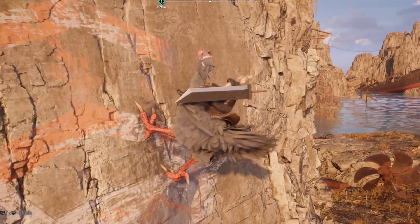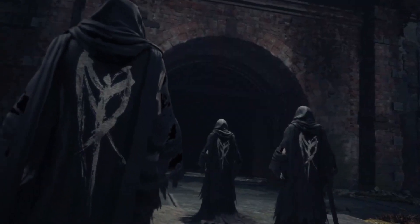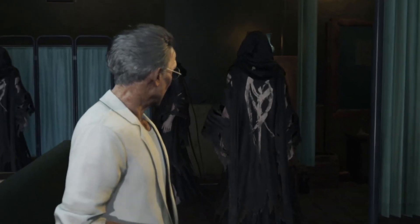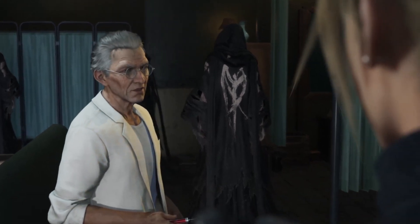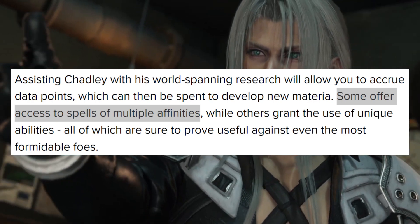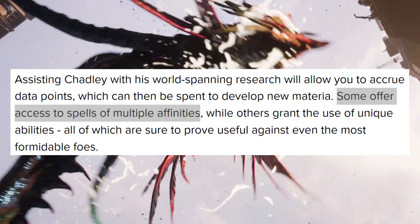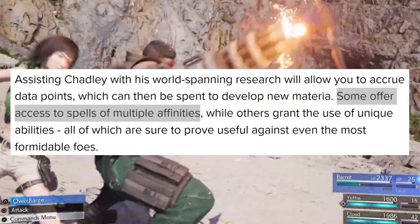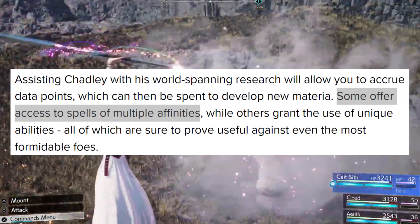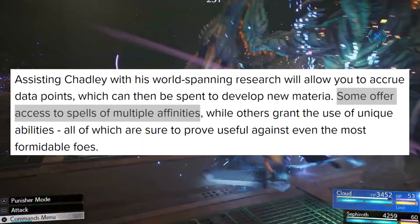On this note, Square Enix said in the release that assisting Chadley with his world-spanning research will allow you to accrue data points, which are essential when it comes to developing new materia. Of these new materia, some will offer access to spells of multiple affinities, while others grant the use of unique abilities, all of which are sure to prove useful against even the most formidable foes. And given the size of Final Fantasy VII Rebirth and the newly revealed dynamic battle setting, there are sure to be many, many formidable enemies to face.